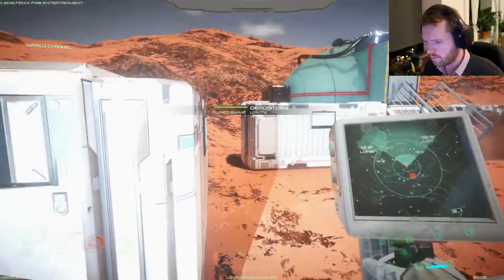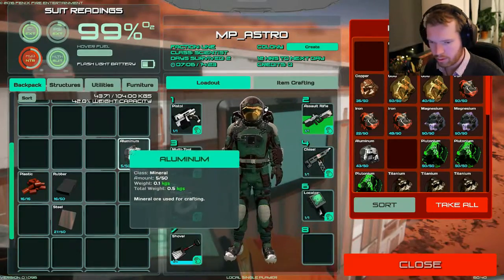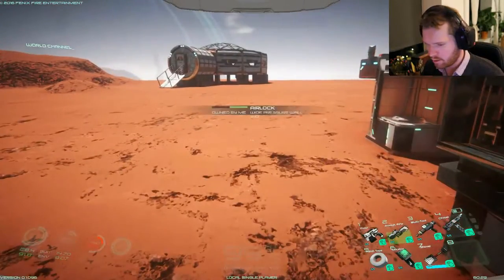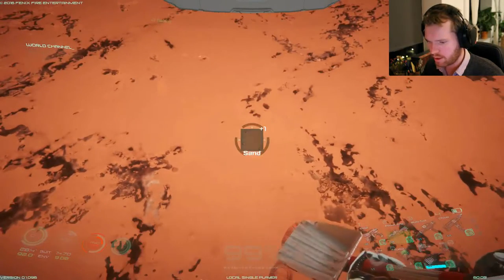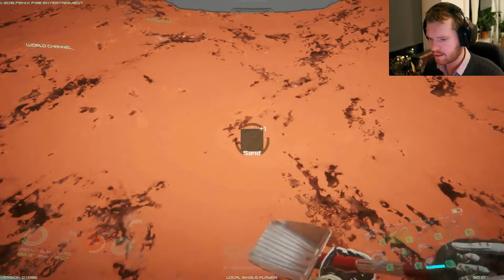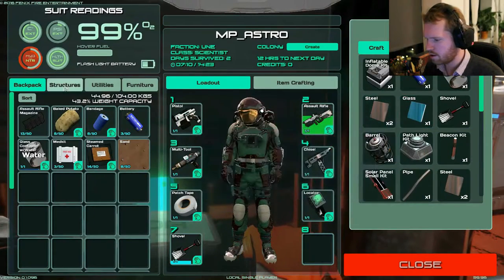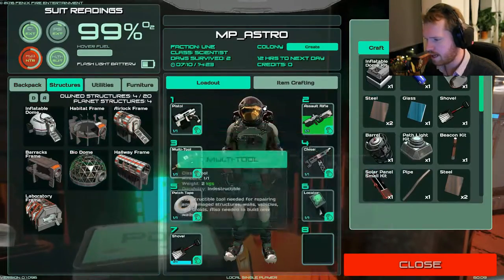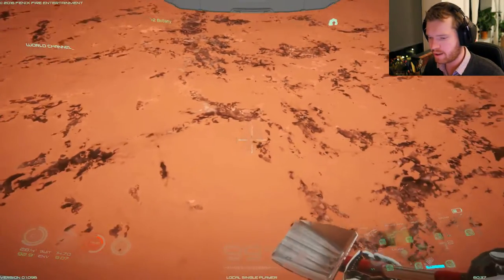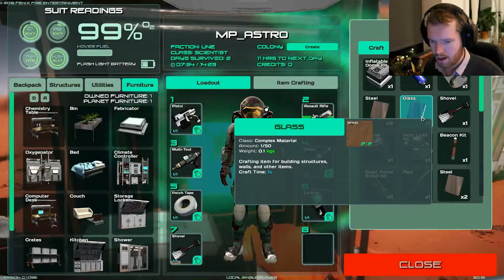There we go, now we have a shovel. Let me turn off the light and save the battery. We can dig! We're going to need a lot of sand - I think we need two sand per piece of glass. Yeah, two sand per piece of glass, and we're going to need 22, so that's 44 units of sand. I guess I'll be digging a big hole here in the middle of my base.